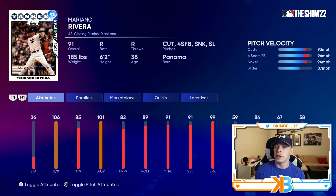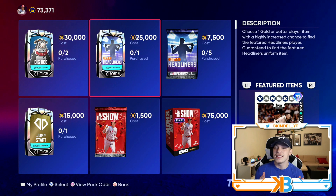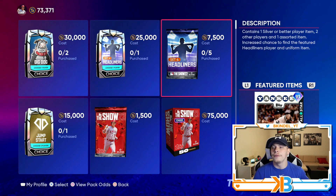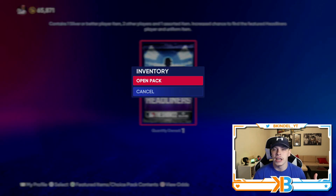He has a cutter — obviously one of the best pitches of all time — a four-seam fastball, sinker, and a slider. So the pitch repertoire is there with a sinker-cutter combo and a slider to try to get the strikeouts. This card looks really good, and if it's anything like the other headliners card, it's gonna be no more than 15k. It's definitely gonna be one that everybody should pick up.